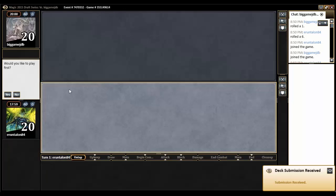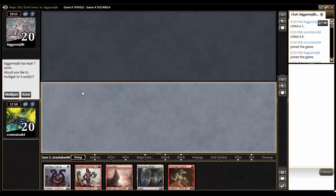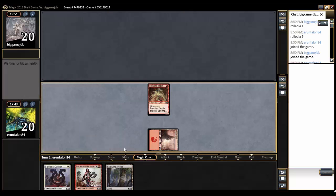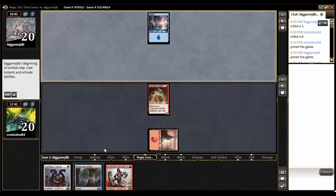Confidence is low, but we'll see how it goes. I will play first. I will not keep a no-land hand. I will not keep a 1-land bunch of large creature hands. I will have to keep this hand, and this hand actually isn't terrible. The old motto: if he stumbles, I'm doing well. Turn 1, Frenzied Goblin. Turn 2, if I draw a land, Borderland Marauder, otherwise just an Evolving Wilds.